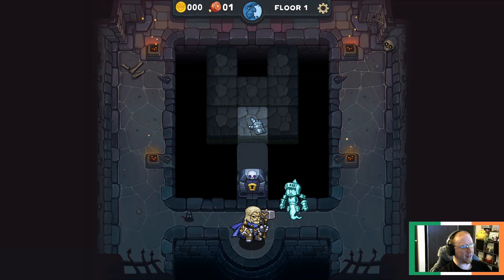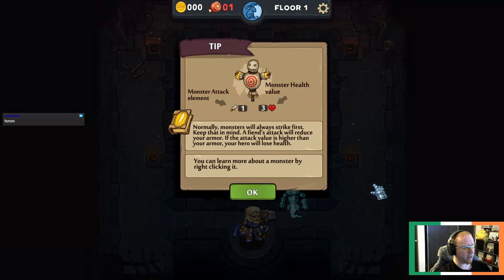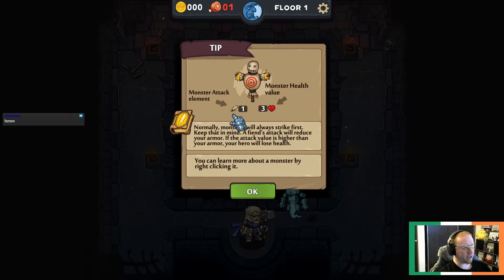I click here - okay, there's nothing there. Now I can't click anymore until I deal with this enemy. 'Been animated by the dark powers that blocks your path.' Element is physical, one damage, has three health. It's just random what's under each tile - it's like a tile flipping game rather than a traditional puzzle.